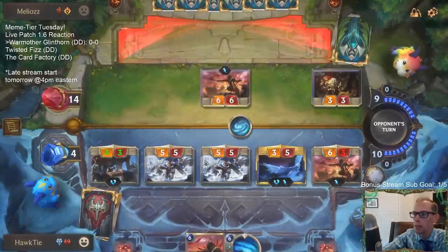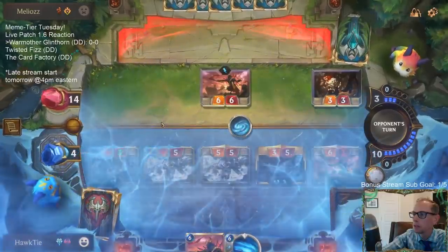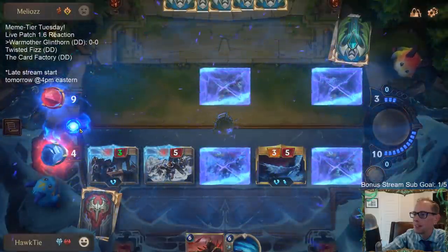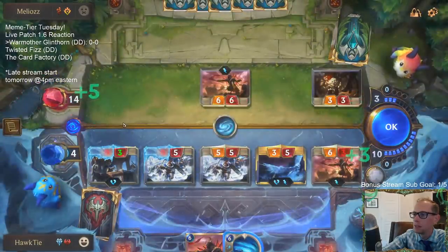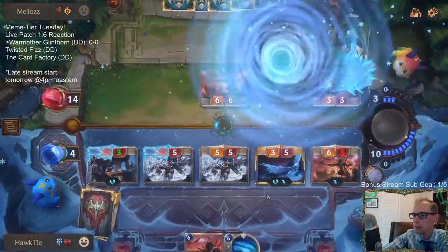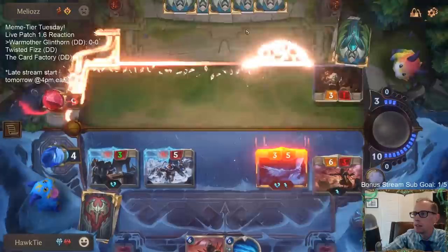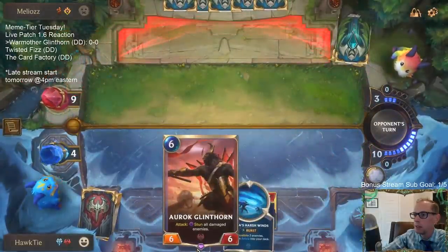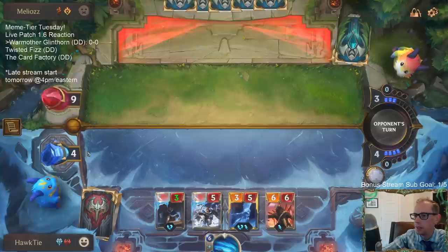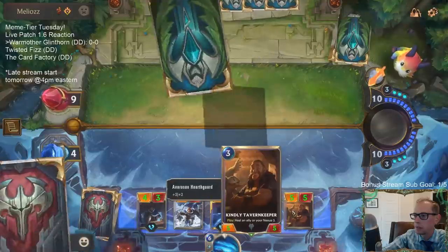Oh, if I would have attacked last turn — they took one of my Harsh Winds. Do I Harsh Winds them and keep these two things alive? Probably don't need to. I'll save Harsh Winds — I'd rather save it for when they play a Fizz I can't deal with. And I need Harsh Winds to keep me alive. Tavern Keeper — why are you still a play trigger? We talked about this earlier. We don't get you as a trigger there.